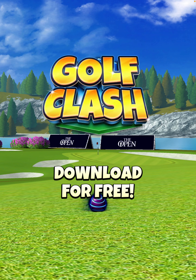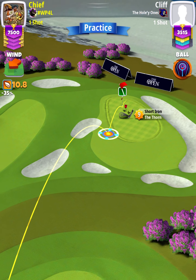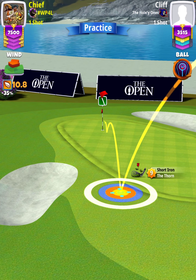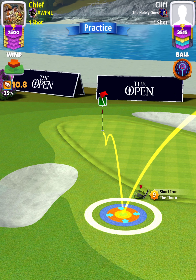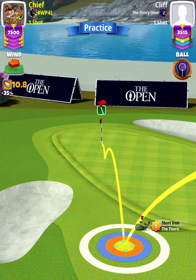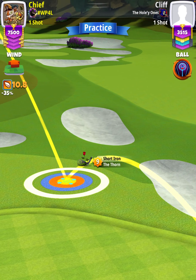Make sure you note down your drive distance, as we will use this to determine our adjustment for the approach. For our approach shot, we're going to use a Thorn level nine. We're not going to be using any spin. We just want to position ourselves so that the tip of the ball guide is approximately half a square through the hole. Then, based on our drive distance — which again was 353 yards — we're going to play the approach at P0 plus 20 elevation.